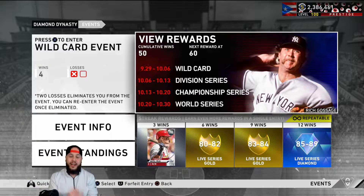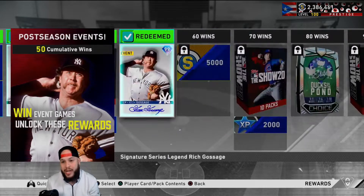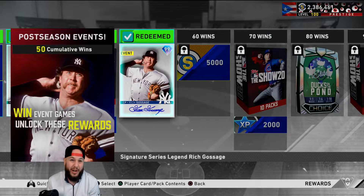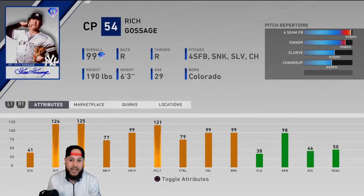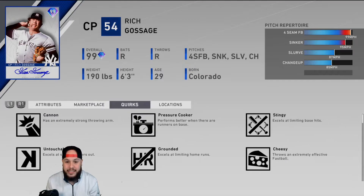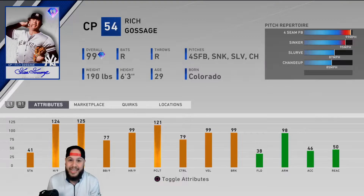We got a new event where at 50 wins you get Rich Gossage. We got the 50 wins so we obviously got him. He's going for like half a million right now. His attributes look very solid: 41 stamina, which is actually very good for a reliever, especially a closer. 124-125 hits and K per nine is basically maxed out, pitching clutch 129, everything's maxed out, control at 79, walks per nine at 77. That four-seamer at 99, he has the outlier quirk, so that fastball's coming in at 102. His sinker is 95-96 with a lot of movement. With 99 break, he has a slurf and a changeup as well. He's probably one of the top two or three relievers right now in the game.